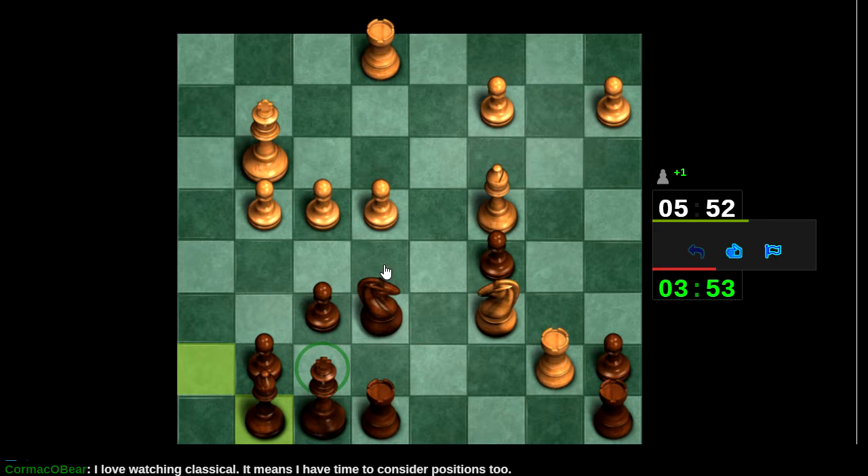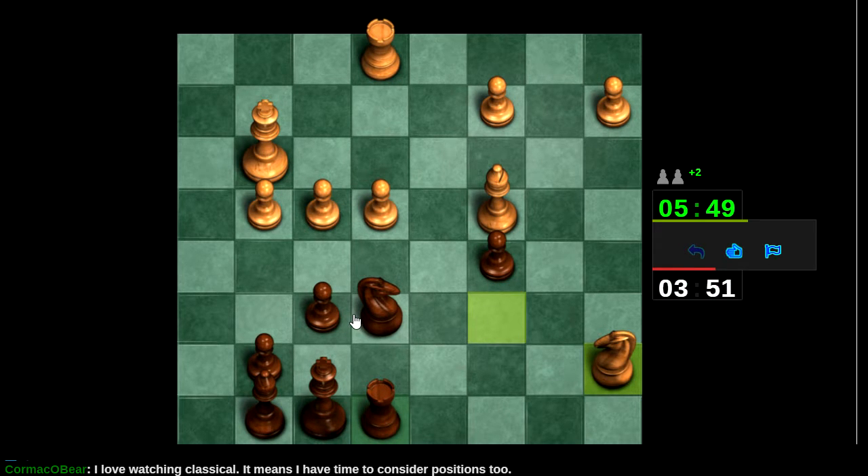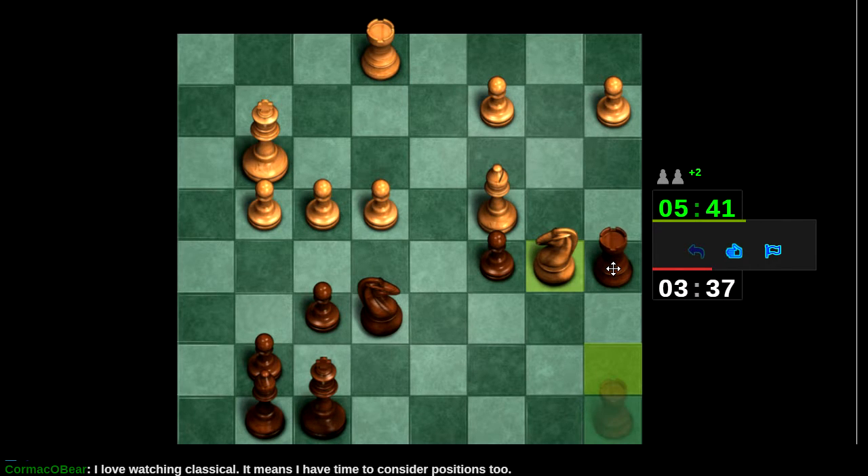I can unwind even though I'm not threatening to take on e4 anymore — we're going to liquidate apparently. This lets me — I thought I was going to take this pawn at a2, maybe I will in the long term, but in the short term it's kind of far away. Yeah, you can tell I'm on my guard here. I'm not immediately hanging pieces — I'm hanging them very slowly.